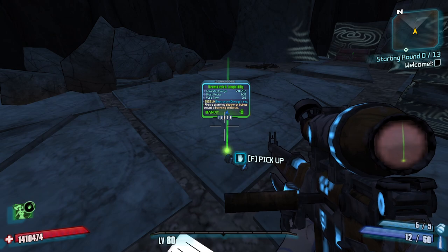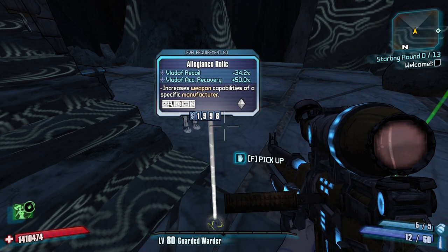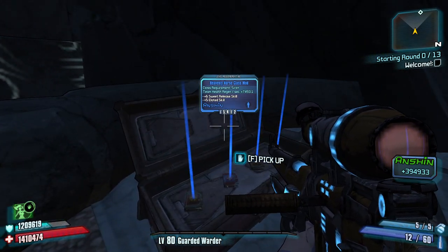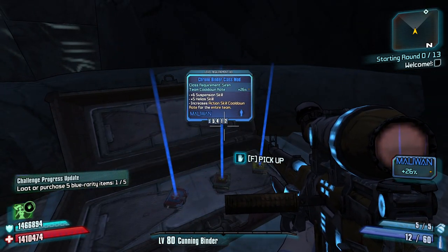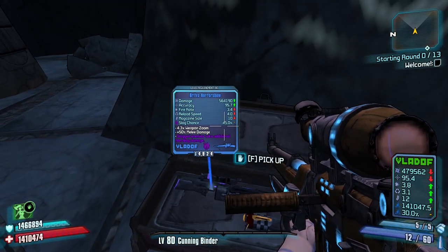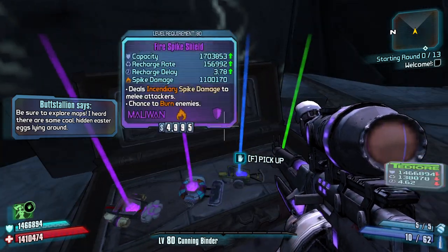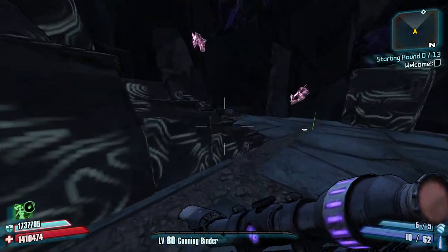Oh, thank you Tannis for the extra information: shield capacity in Ward skill, Vladof recoil minus 34 and Vladof accuracy recovery 50 - that's pretty nice. But you cannot have a Vladof SMG. Cooldown rate is nice, let's go ahead and take team cooldown rate at 26 percent. Maybe a Vladof sniper, maybe tag and bag - put them up in Phase Lock and knock them down with sniper rifles. We got an amp shield, yeah we could go a sniper Maya build.